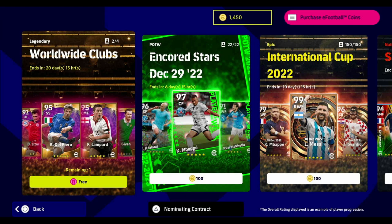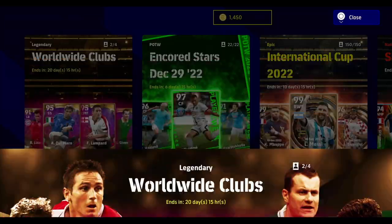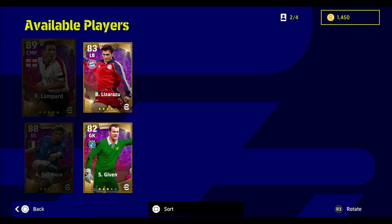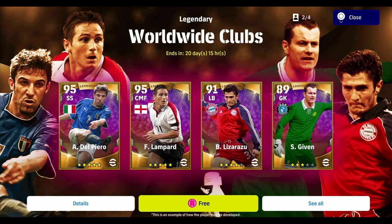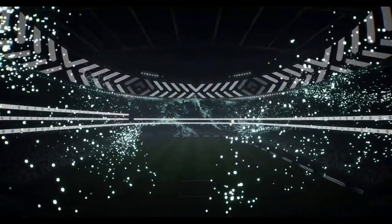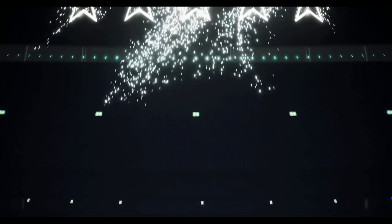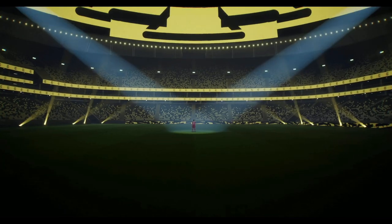Welcome back to another player review. Today we're taking a look at the four free legends: Del Piero, Lampard, Lizrazu, and Shea Given. We're getting the third free login bonus today. We've already got Lampard and Del Piero, so we're getting Lizrazu here, which means Shea Given is the last one we'll get.